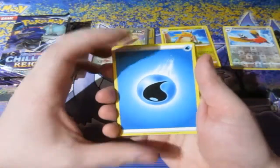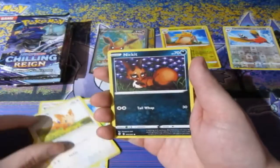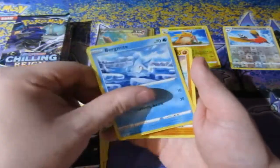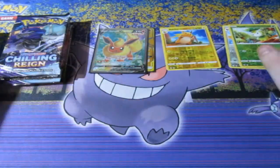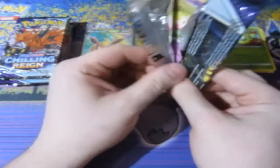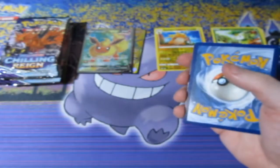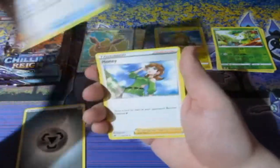That was the end of Evolving Skies — really, really good. A full art out of this box! Like I said, people mainly pay for these boxes just for the promo card because that's the only way to get it. It's all about luck on what you're picking out of the box. You can easily buy a box and it has absolutely nothing, or you open up another one and it has absolute god pulls — it's literally all about luck. Anyway, we're on Chilling Rain, let's see what we can get.